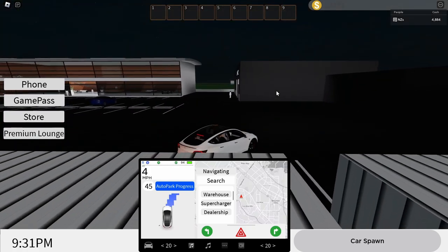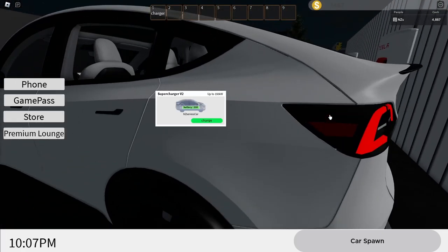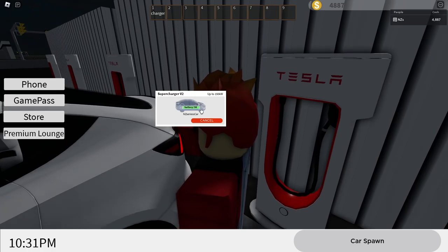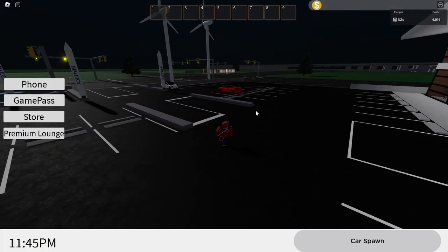It's auto-parking my car right now. I think I'll hop out of my Tesla here. It's charging my car and now we're going to get back up to 100. Just like that, my Tesla is now fully charged — why is it at 101? Anyways, now that we've checked out a few Teslas, I do want to check out a BMW.